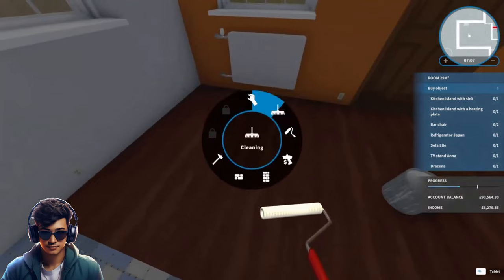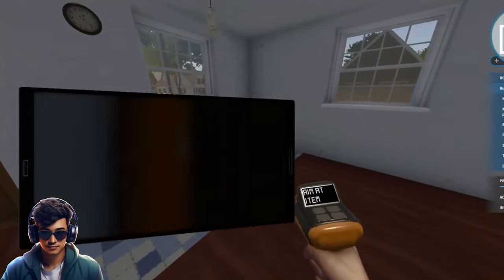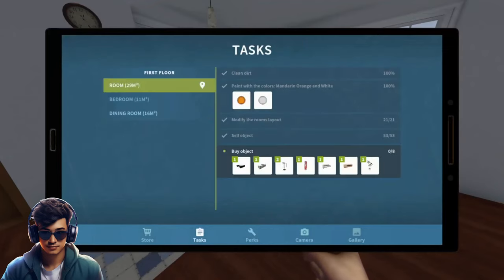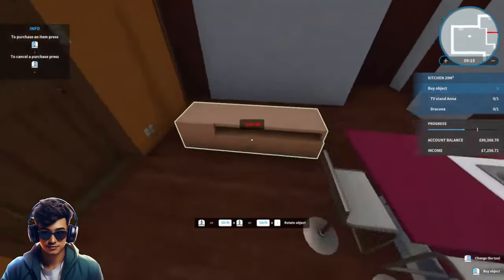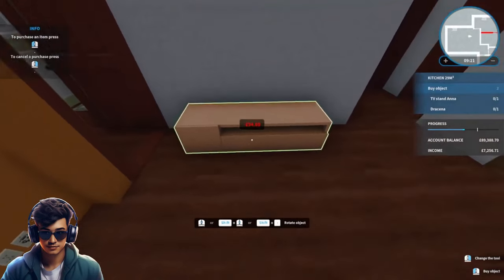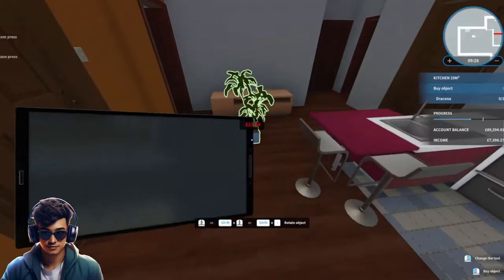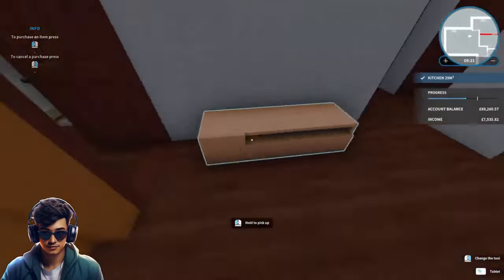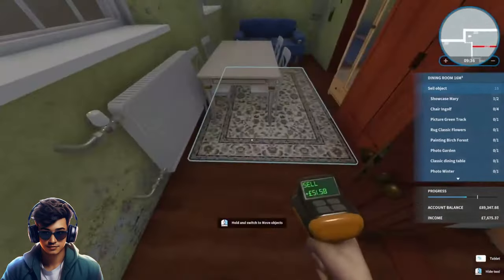So that's the painting done — didn't take as long as it normally does. Now she wants us to buy some items. We did get a skill point in that, so let's go 75% faster. Let's start buying some kitchen bits. TV stand can go in the center of that wall, followed by a plant there. So that makes the kitchen living room done.